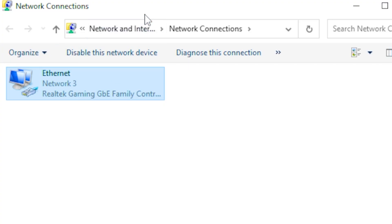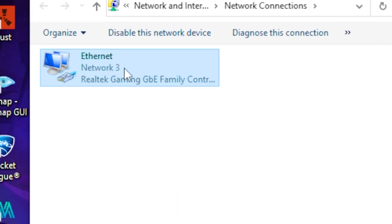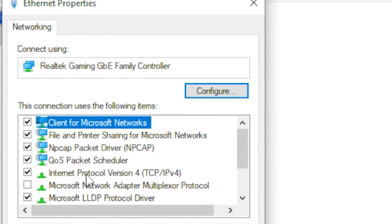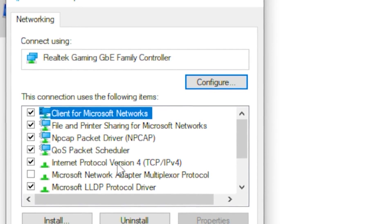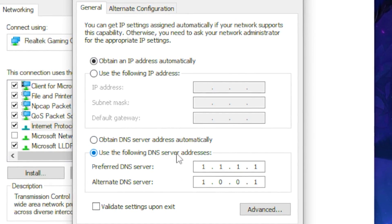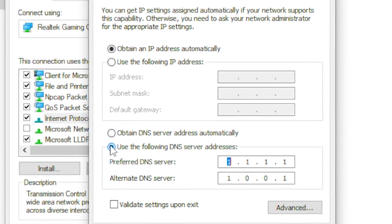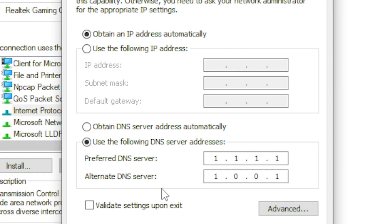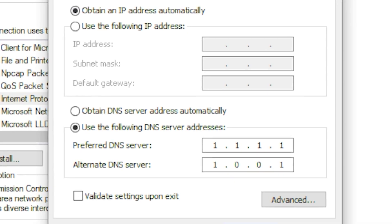Once you find that, click on your network adapter and right-click on it, then head over to Properties. Find Internet Protocol Version 4, double-click on it, and go to 'Use the following DNS server address'. Type out 1.1.1.1 for the preferred DNS server, and 1.0.0.1 for the alternate.